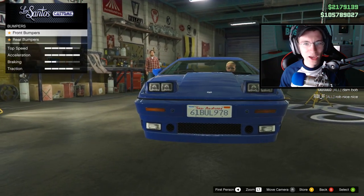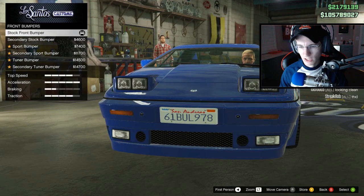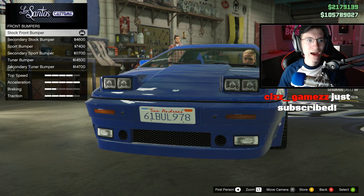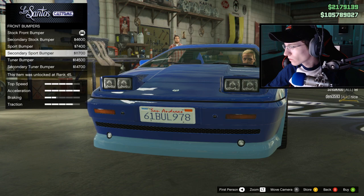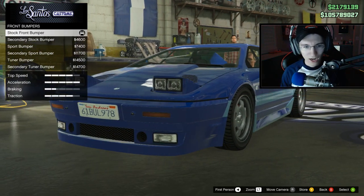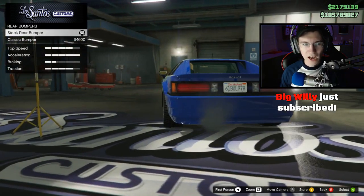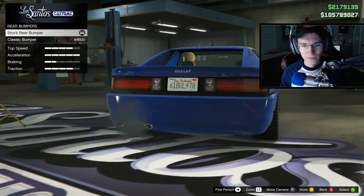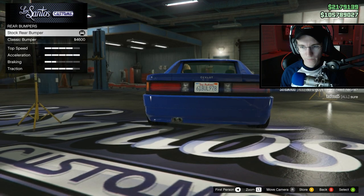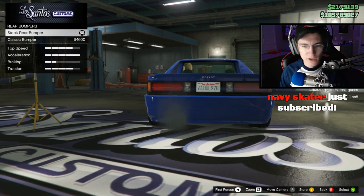Now let's do some upgrades to this vehicle. The first thing we can do is bumpers — we have front and rear. We have stock, secondary stock which is just the secondary color, the sport bumper, secondary sport bumper, tuner bumper, and secondary tuner. So you basically have three options: stock, sport, and tuner. I'm honestly a fan of the stock, so I'm going to keep it stock. On the rear you have stock and classic — not a whole lot of options. I'm going to leave it stock.